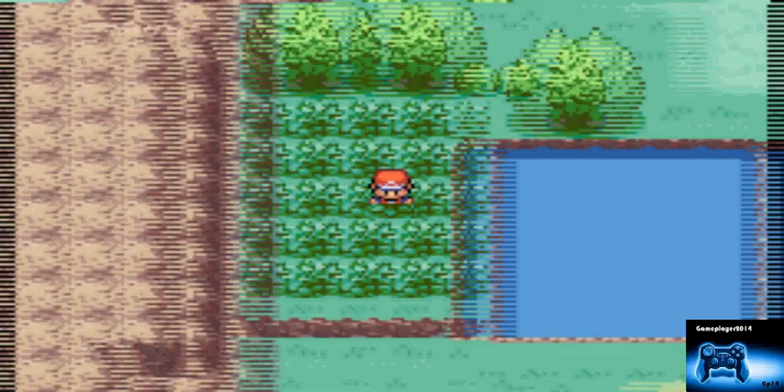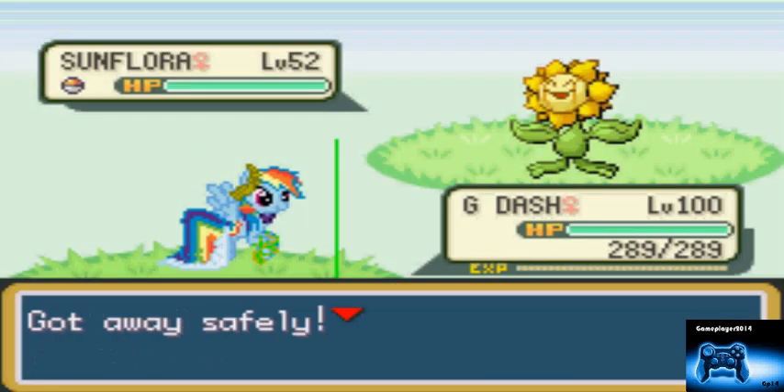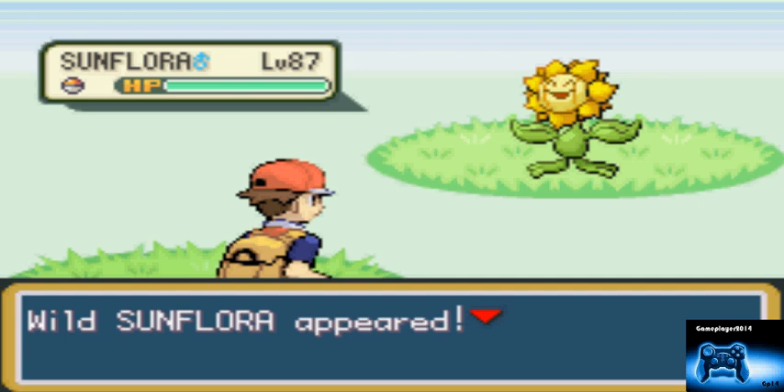That's what level Mewtwo was supposed to be, but they put them in at level 70. Yeah, I have Mewtwo, Articuno, Zapdos. And there it is — Sunfloor at level 87.